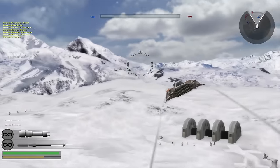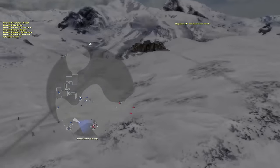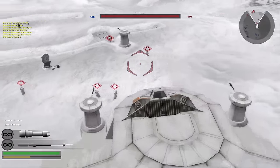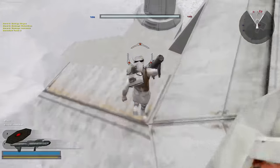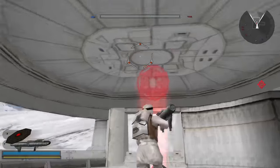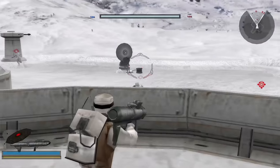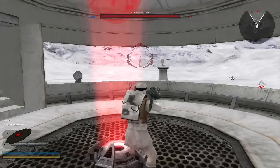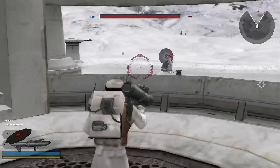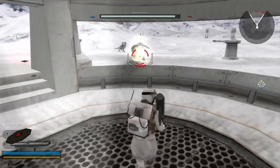Hoth is also one of three maps to include the PC exclusive mode XL, where your team needs to reach 350 points first. It's basically a hero show with more units than ever. Campaign-wise it's quite good — it serves as the last mission of the game as you take one last push to stop the rebellion once and for all. You also get to play as Vader, who did come down to Hoth in the movies. Other than that, this is one of the maps I don't really care for, honestly.